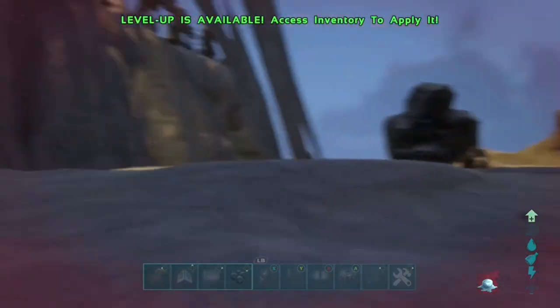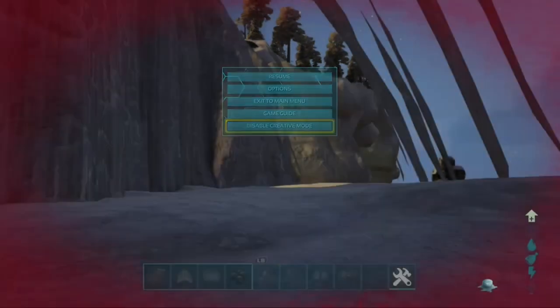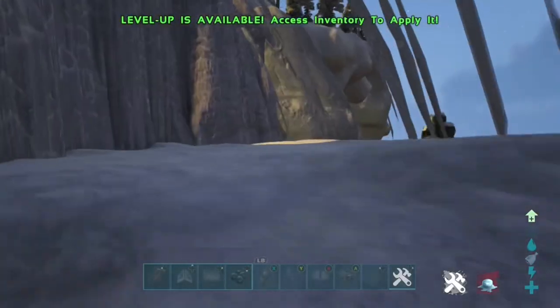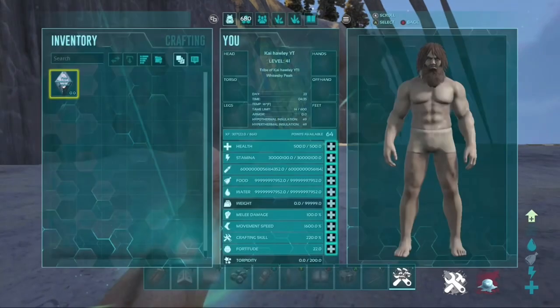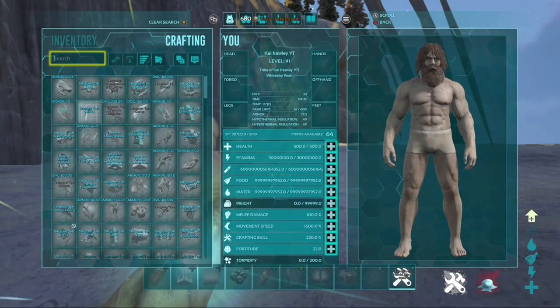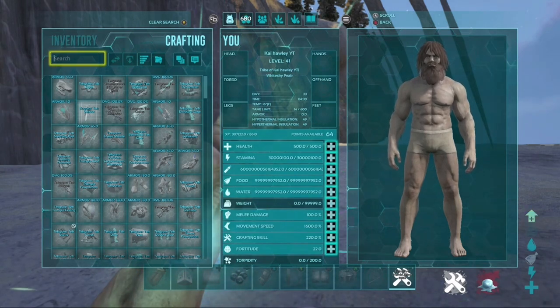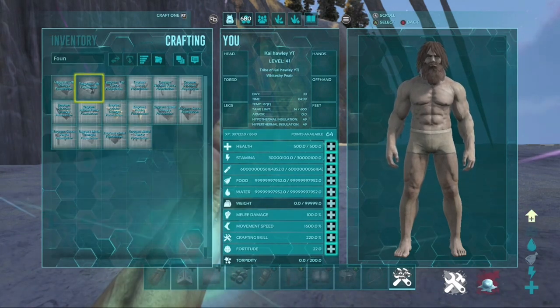Once you're in here, I'm going to quickly jump into creative mode again to get some foundations and stuff to show you that you can actually build in here. Obviously you can get your own stuff once you're inside the mesh. As you'll see in the gameplay in a minute, you can actually build in this area — it's a massive area to build in.